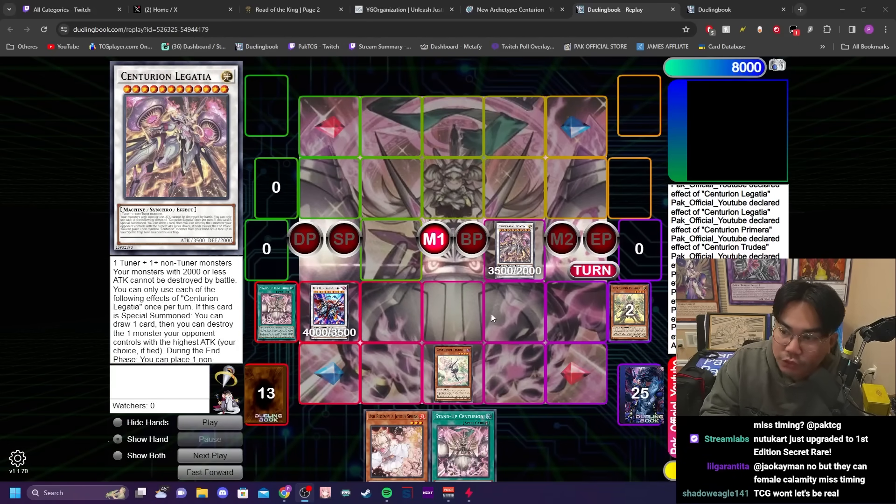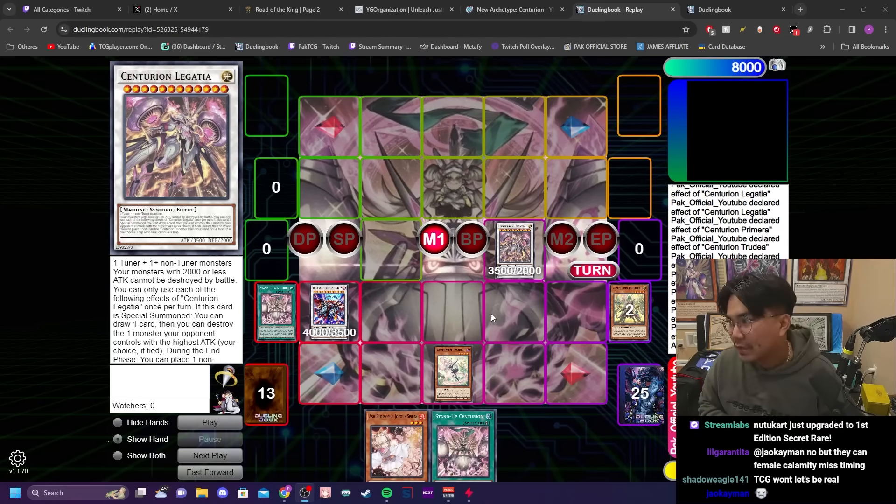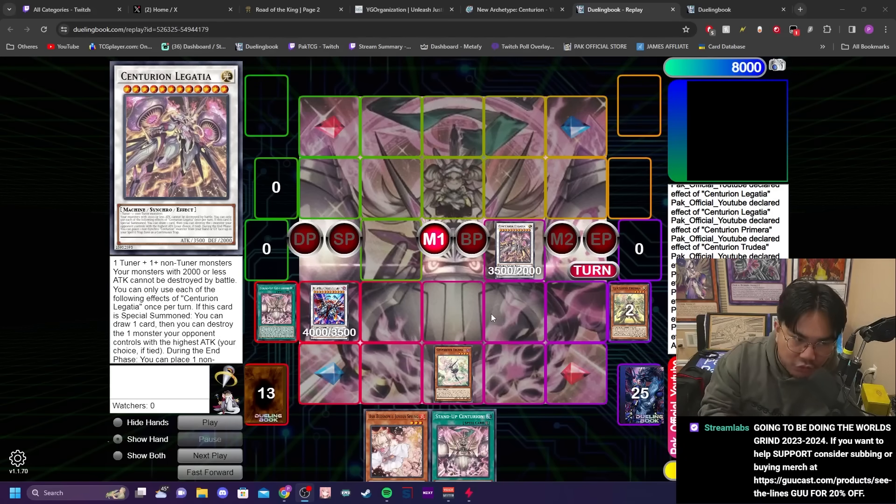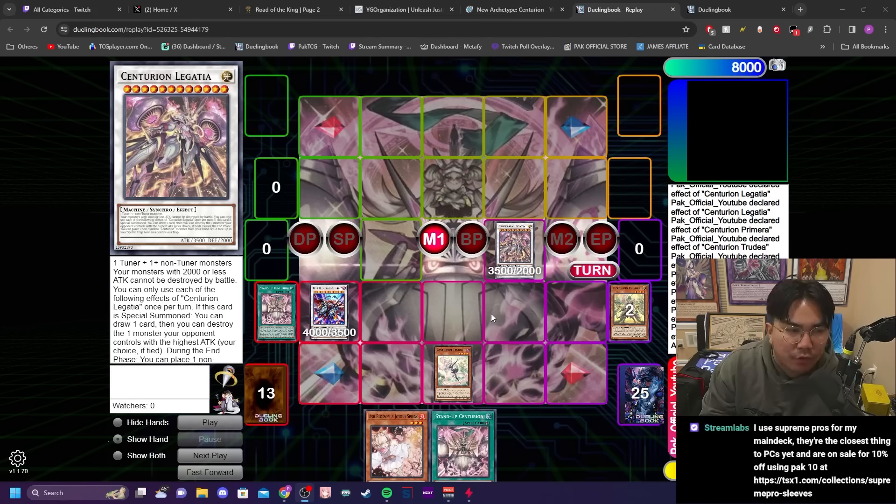The funny part is that as you make your deck play through more hand traps — Veilers, Impermanences, and Ashes — you end up losing to other cards. And you don't really know what non-engine people are playing, because in this type of format it's very diverse; people kind of just play whatever they feel like. That's why I personally don't think Centurion will do as well in the TCG because of how diverse the format is.